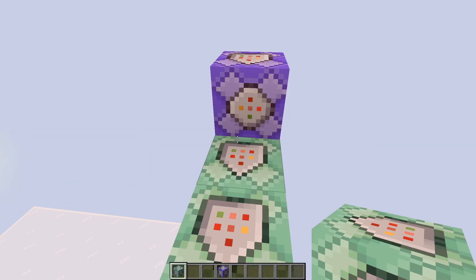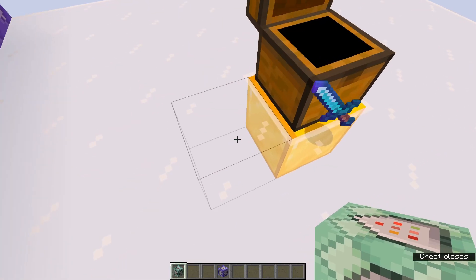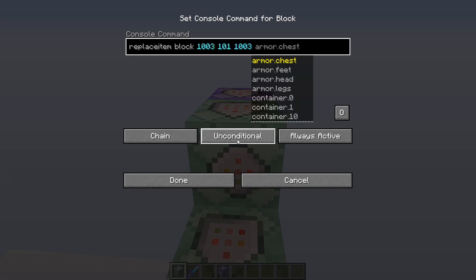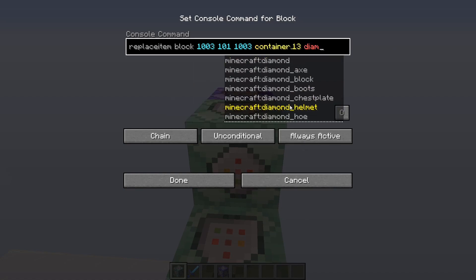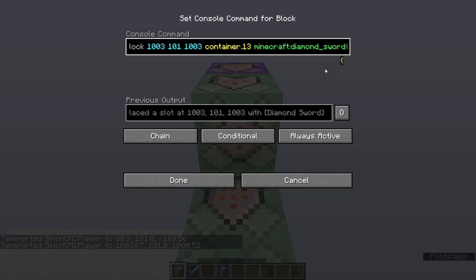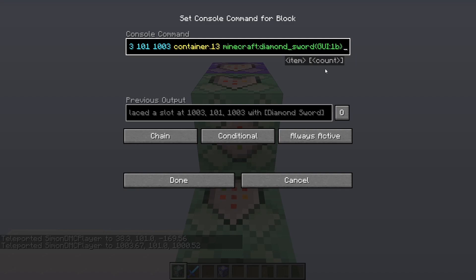We're going to replace the item back — that's in case it was dropped. Because we did not actually click it. So we replace that by doing replace item block, then the coordinates, container 13. Again we're just going to do a normal diamond sword here. Now we do want to make this conditional because it only does that if the item is not there. Also, we do want to give this sword GUI 1B as well, and you're going to see why right now.